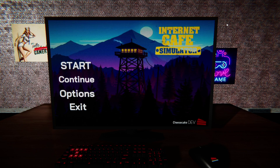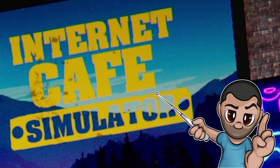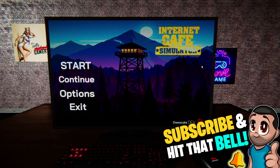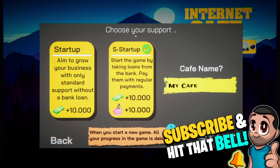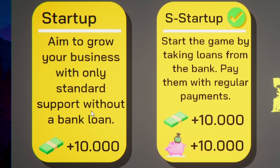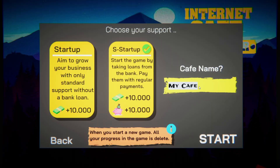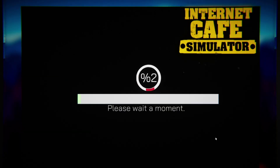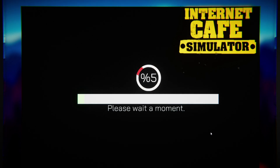Welcome back to the Latana Army, I'm Lit and this is Internet Cafe Simulator — a game where you basically run a small European internet cafe. It looks pretty awesome. Let's go to Start and see how we get on. We can choose your support — aim to grow your business with only standard support without a bank loan, or we can get more money to start with. We'll just do the standard one. We'll call the cafe Latanas, because I always want my naming rights.